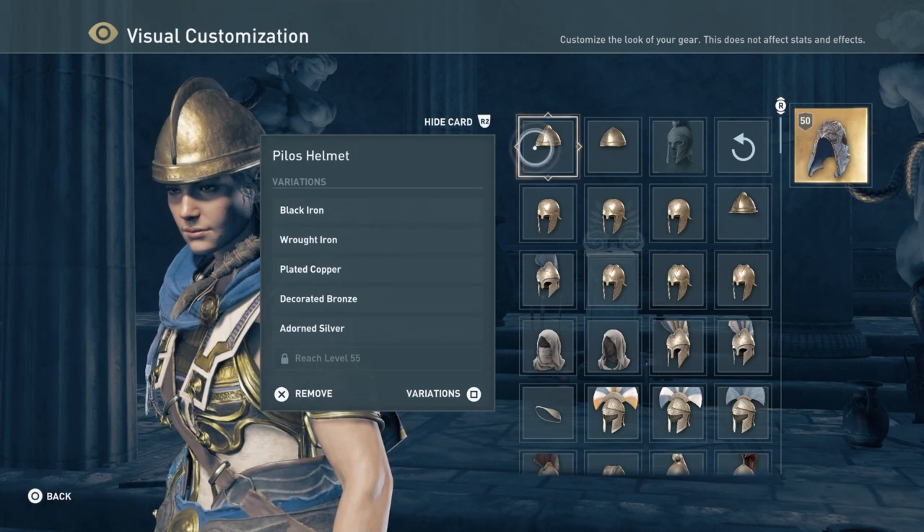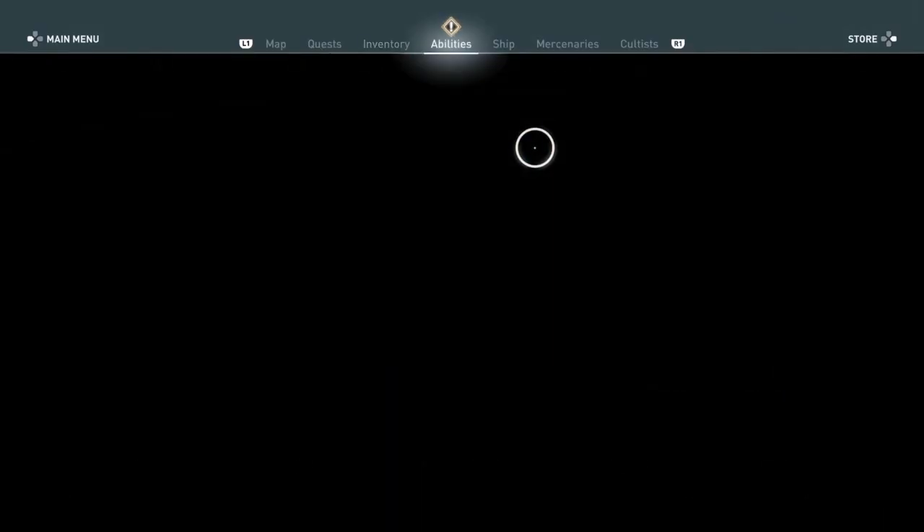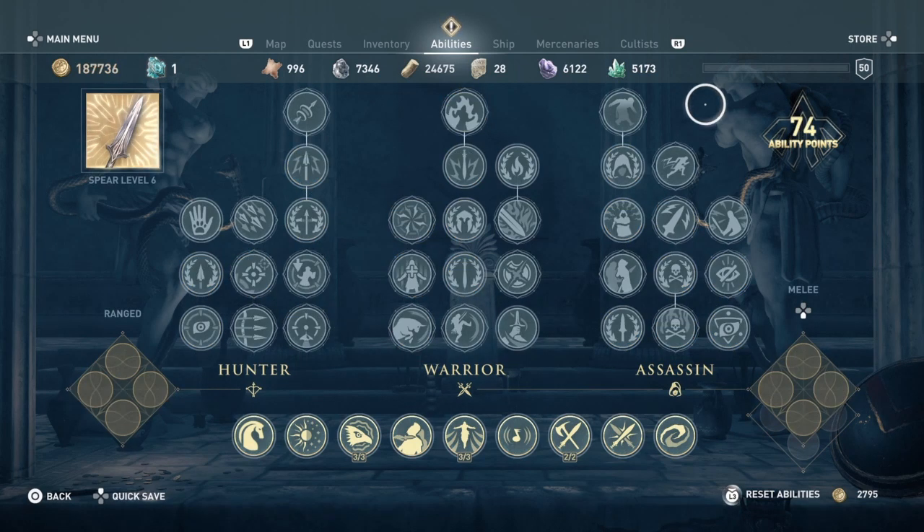We have different variations — next variation unlocks at 55 for this, which is pretty cool. On top of that I went to the ability screen and I have 8 ability points. I have 74 ability points in total, which is complete madness, and I haven't even leveled up yet. Add another 20 points and that's 94 points in total — absolutely insane — because we're going to get all the way up to level 70.